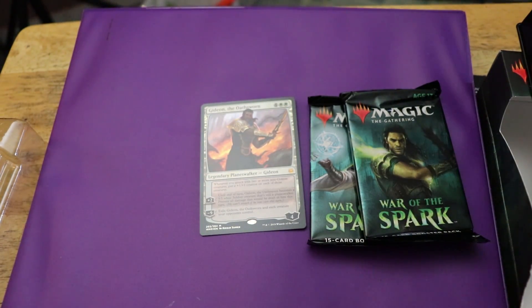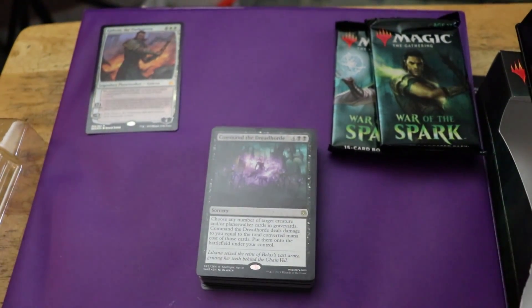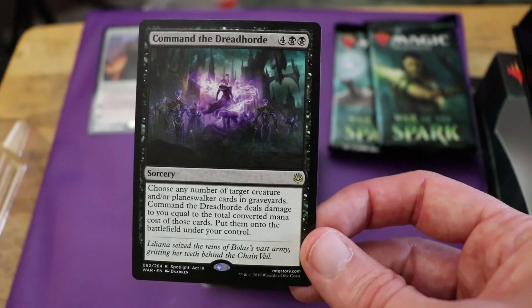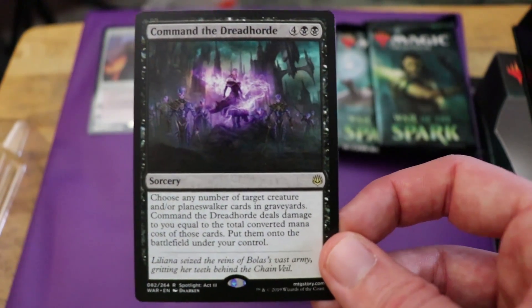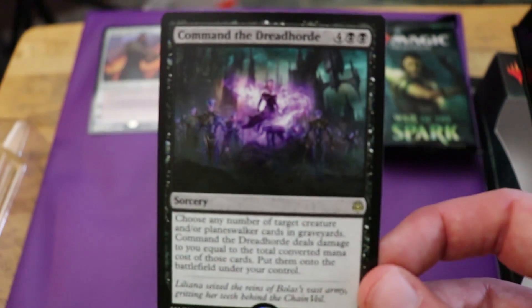And the deck itself — let's take special care. I just need to unwrap the plastic and grab out the code for the Arena deck that we're going to try out on Twitch, so I don't accidentally flash that on screen — I should say not on stream, in video. Starting out here with Command the Dreadhorde, which is a black sorcery, two black, four colorless — choose any number of target creatures and/or planeswalkers in graveyards; Command the Dreadhorde deals damage to you equal to the total converted mana cost of those cards, then puts them onto the battlefield under your control. It's pretty cool because it lets you reanimate a bunch of creatures and planeswalkers, but at a really steep cost. The artwork is pretty nice with Liliana and an army of Eternals.